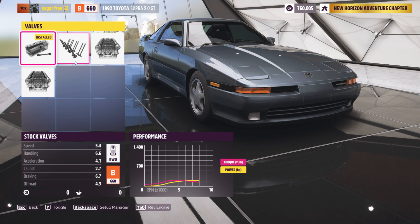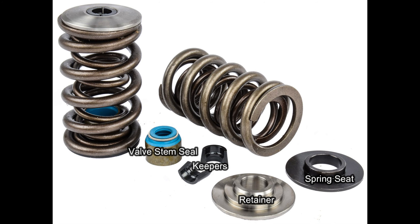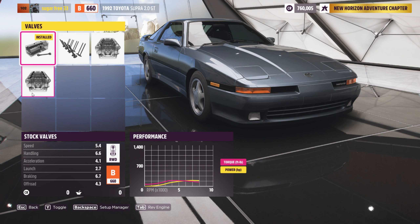Valves seal the combustion chamber during the compression and power strokes, and open up to allow air in on the intake stroke and allow exhaust out on the exhaust stroke. Potential changes include larger diameter valves to accommodate larger than stock ports, stiffer springs to reduce the risk of valve float, and possibly different spring seats, retainers, and keepers. It's a little unclear to me what the different valve upgrades in Horizon 5 offer specifically other than a power increase, so I'll assume the race valves option upgrades all of those things.